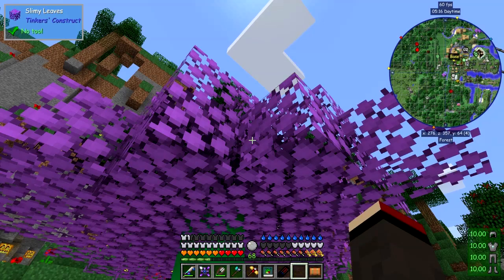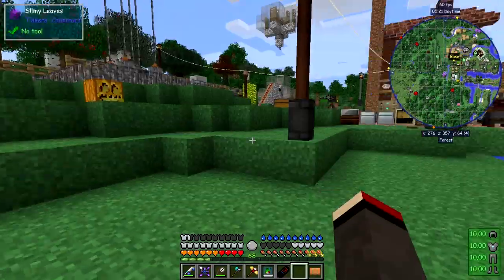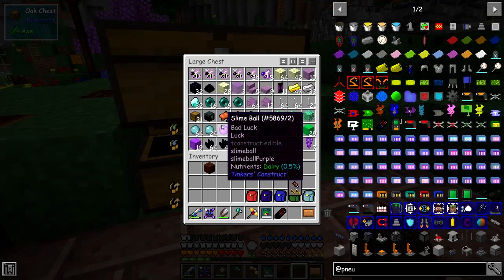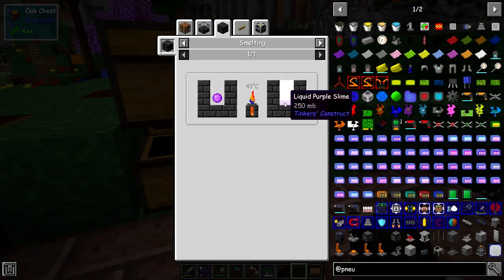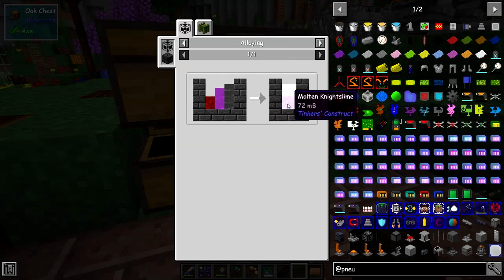One of the things we can do: we've now got purple slime trees, and if you break these leaves you'll occasionally get a purple slime ball. That means, as well as this congealed purple slime, we can start to look at uses of those in the smelter - we can make some liquid purple slime. With the melter we can make night slime, which is actually one of the very good materials for Tinker's Construct.